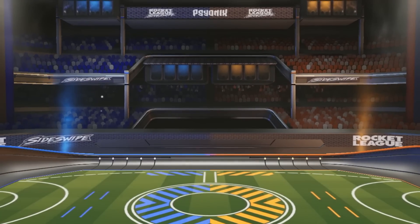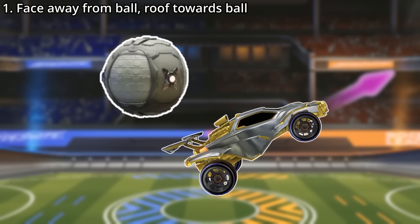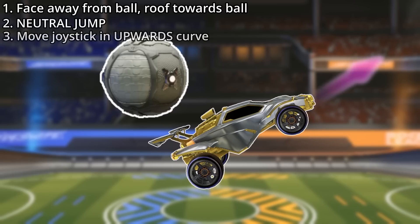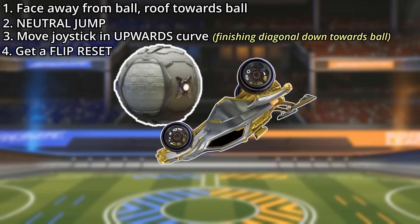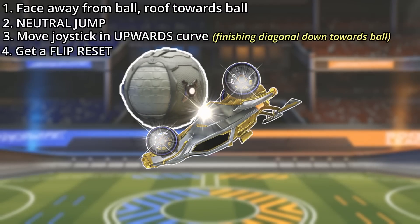We'll start with the regular Macduff. To do this one, first get into this position facing away from the ball, with the roof of your car facing towards the ball. Then neutral jump and immediately move your joystick in an upwards curve, starting from this position and ending in this position. At which point the bottom of your car should touch the ball and you'll get a flip reset.